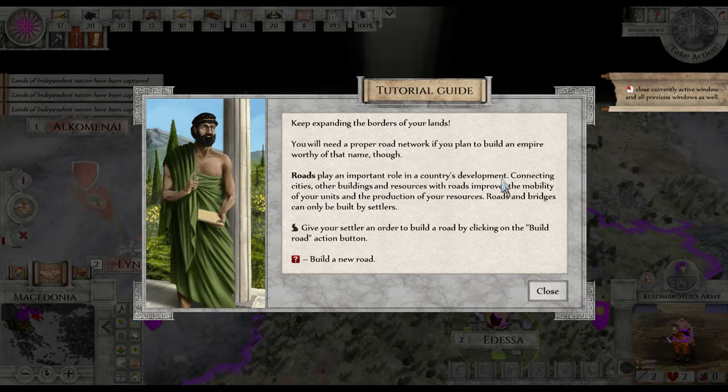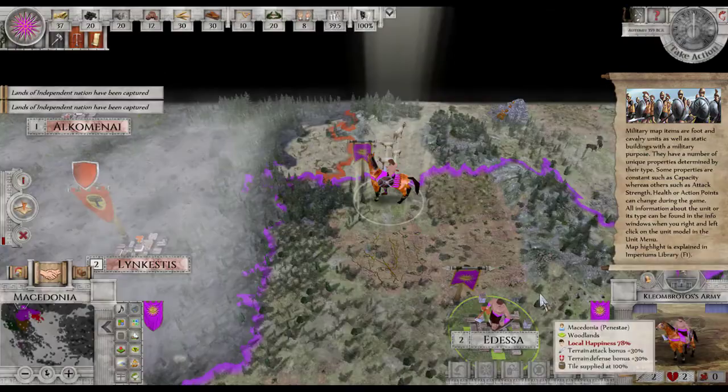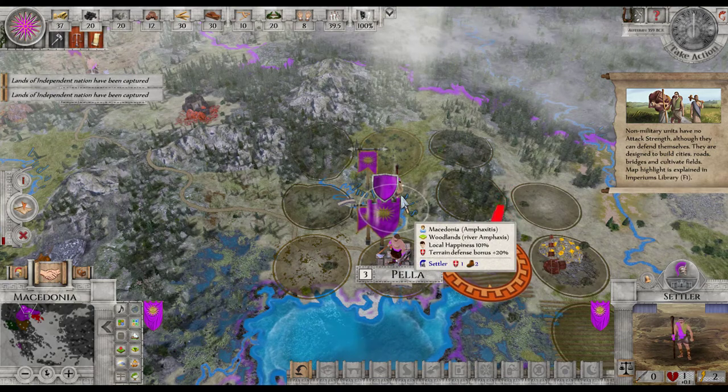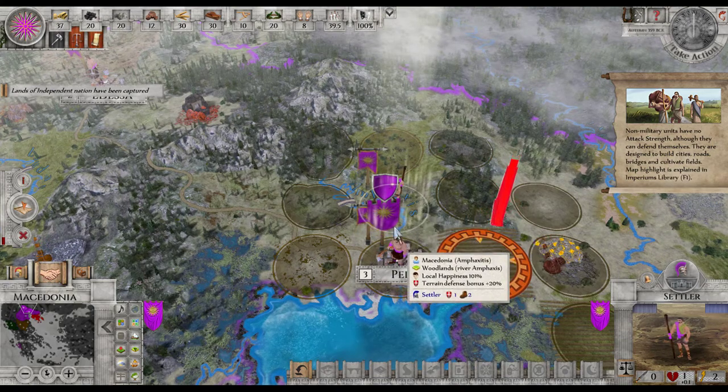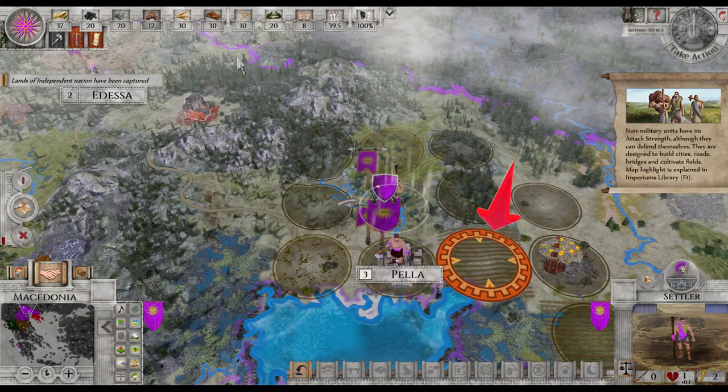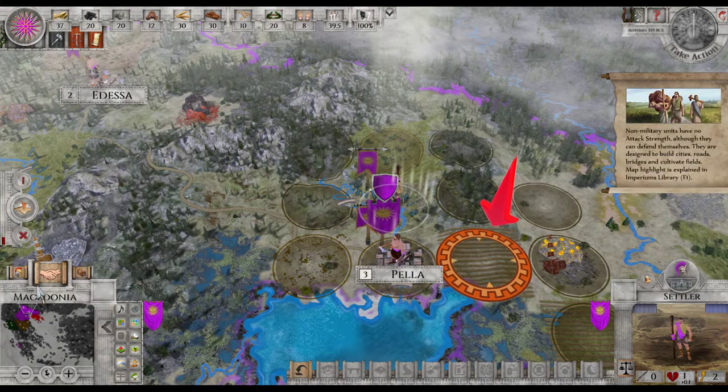You will need a proper road network if you plan to build an empire worthy of the name. Roads play an important role in country development — infrastructure connecting cities and buildings with resources. Roads improve the mobility of your units and the production of your resources. Roads and bridges can only be built by settlers. In order to build a road, click on the build road action button — so where's our settler? Oh, he's a circle. Build a new road — and I see all these resources and stuff, holy crap.